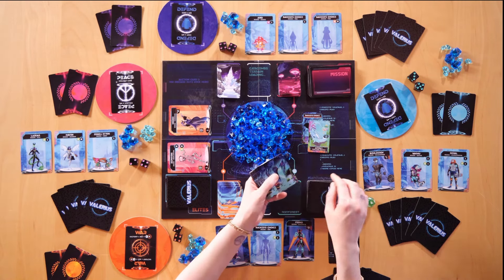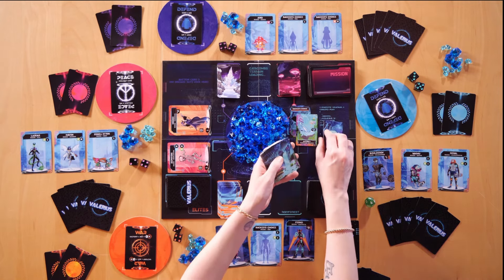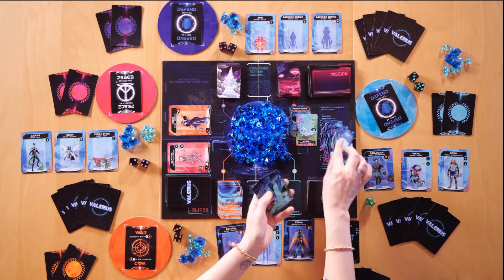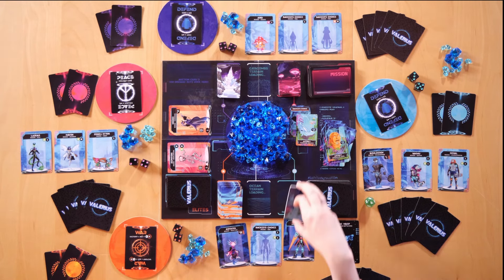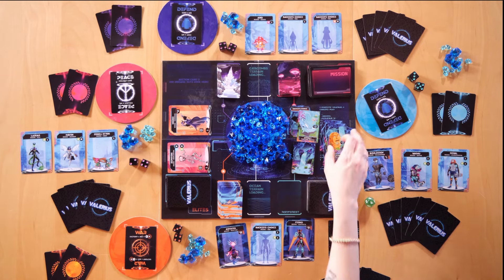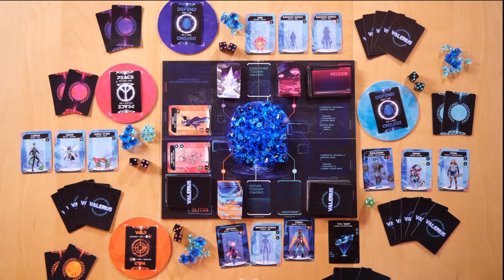Artifacts are also rare encounters in the resource deck. When you draw an artifact, you immediately make a choice: draw two Valerium, or take one Valerium and two resource cards of your choice. You can take resource cards working toward your missions, or just go for Valerium — since whoever gets to 21 wins, it's an absolute race to the finish.